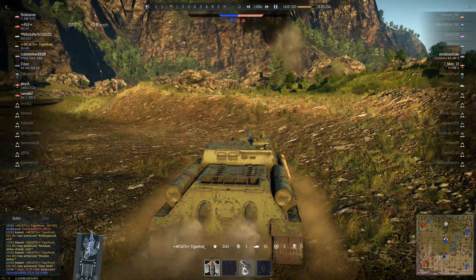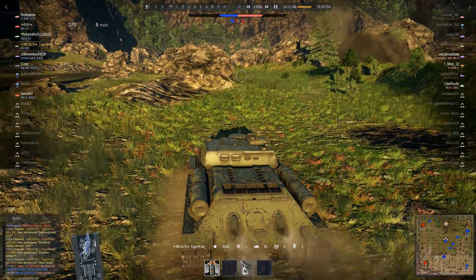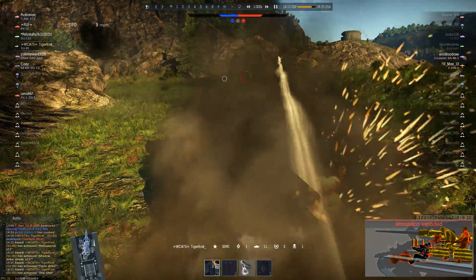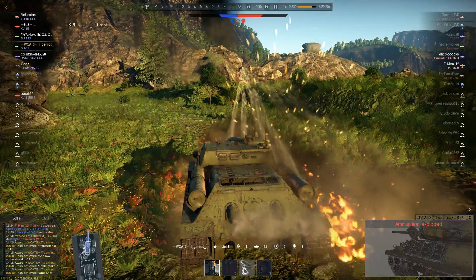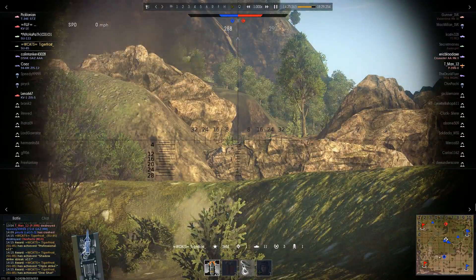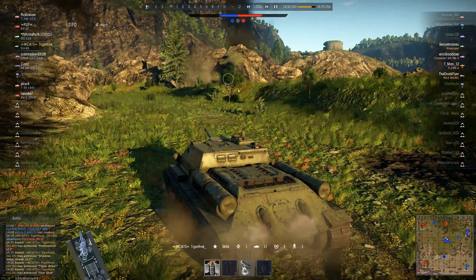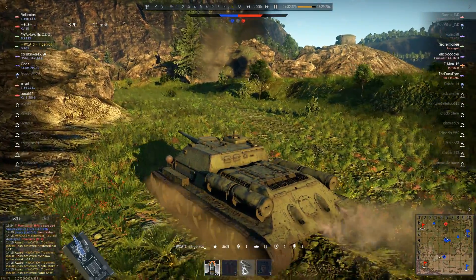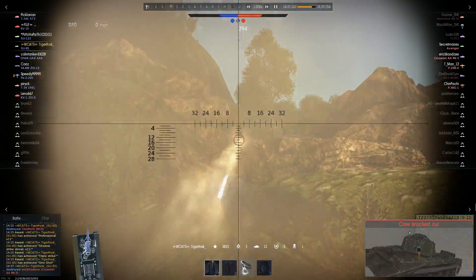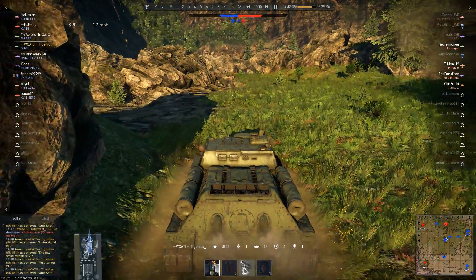We are now capping B back and C is being capped by the enemy — this match is going both ways. We've got somewhat similar numbers, though we have a little more. I'm being shot at by another Crusader — completely different one. I took out another M10, putting me up on 11 kills. Now we've got this Crusader — thankfully I didn't take any damage from him, but the moment he pokes out thinking he's got me, I put my shot through and knock out the Crusader by eliminating all of his turret crew.